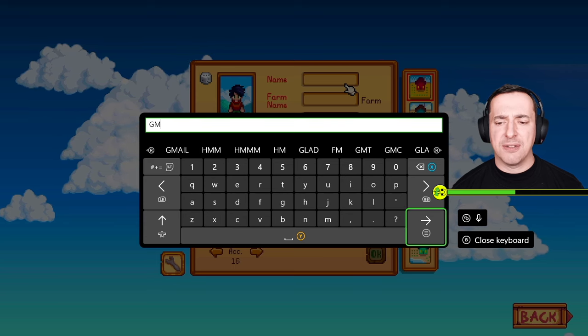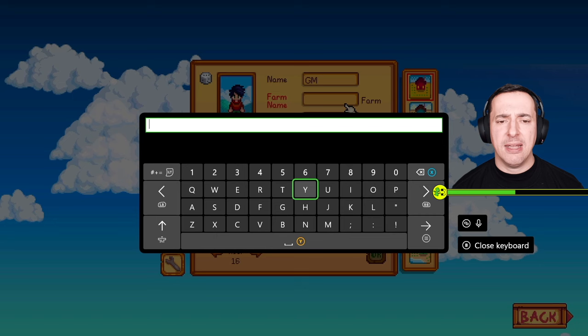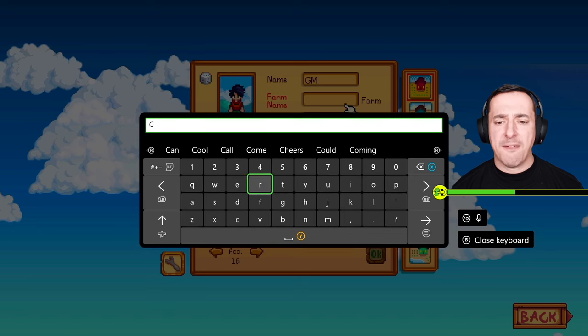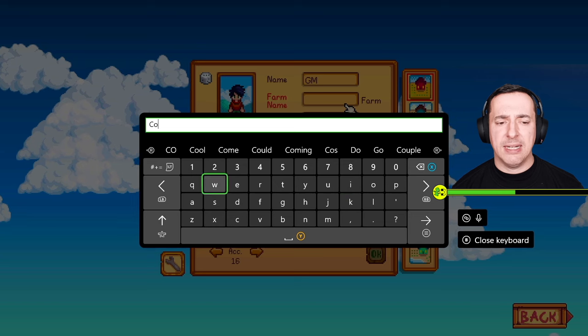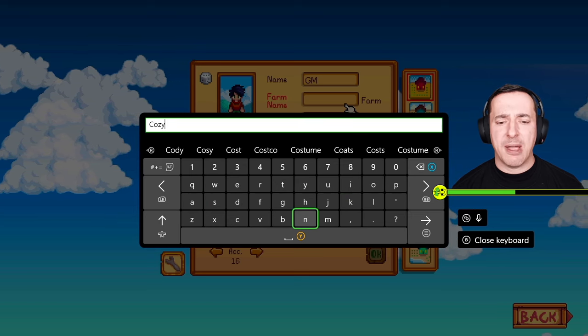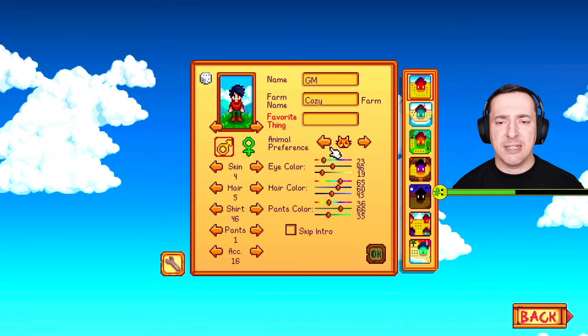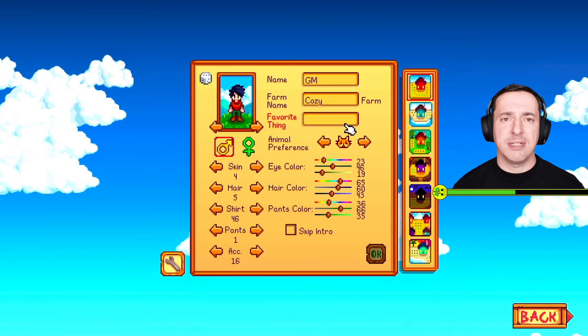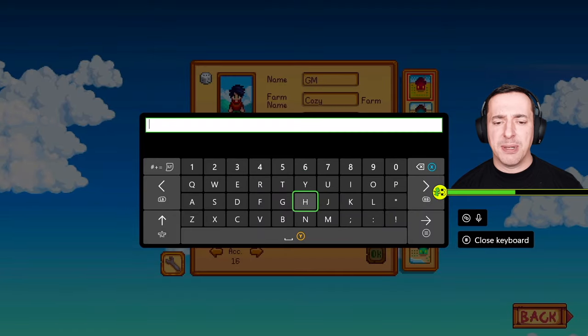I'll just do a short version of my online name. Bear in mind the game will put 'Farm' after whatever name you enter. So don't call it 'Cozy Farm' in this box because it's going to add 'Farm' afterwards — just call it 'Cozy' and it will display as 'Cozy Farm'. For Favourite Thing, you can put in whatever you like.